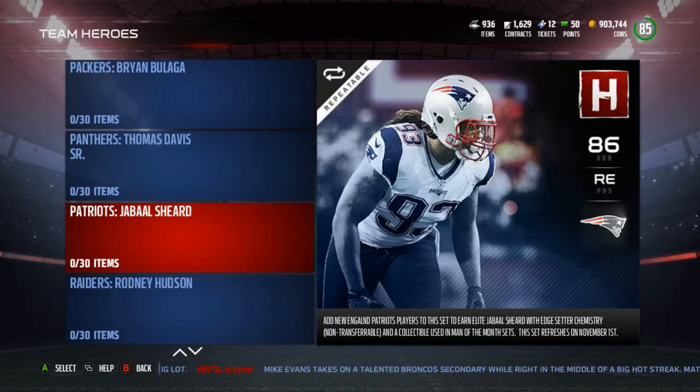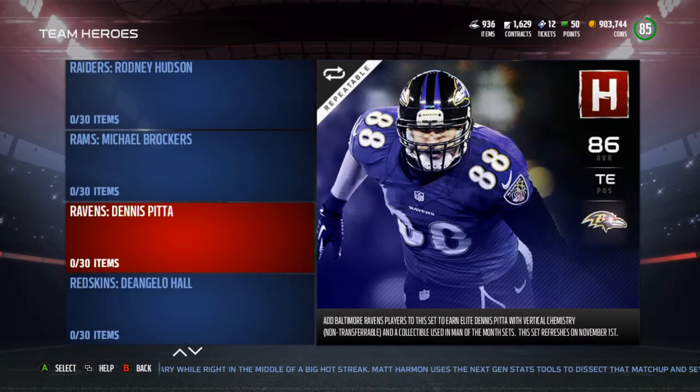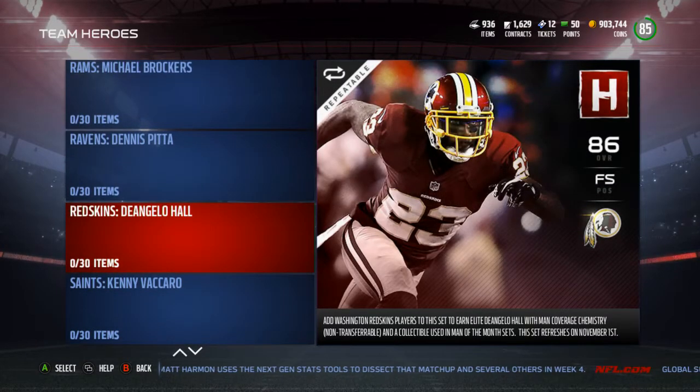Thomas Davis for the Panthers — kind of happy about that. Jabaal Sheard for the Patriots — that's nice. Personally I wish I could have gotten Jacoby Brissett, but I hope he tears up the Bills today so I can get a Team of the Week card. I'll take Jabaal Sheard. Rodney Hudson for the Raiders. Michael Brockers for the Rams. Dennis Pitta — nice pick for the Ravens.